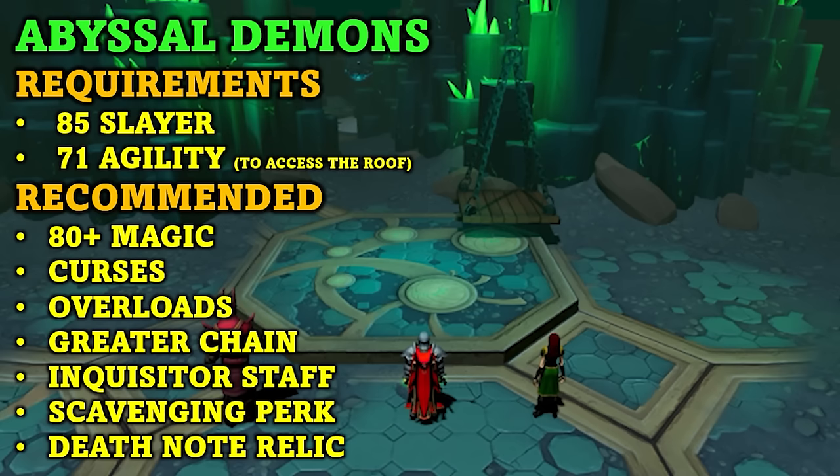Next, we have killing abyssal demons. The only requirement is 85 Slayer. However, there are quite a few recommendations to optimize this method. First, 80 plus melee or magic is highly recommended, along with curses and overloads. Using magic is the best combat style here, and greater chain is an especially useful ability — you'll be able to get up to 1,500 kills per hour with it. The inquisitor staff works well to boost your damage further. The scavenging perk is excellent since you'll be getting a lot of kills per hour. The death note relic is also pretty useful here since it will note all of the ashes dropped by abyssal demons, adding a lot of profit per hour.